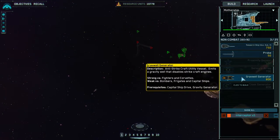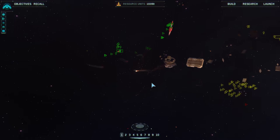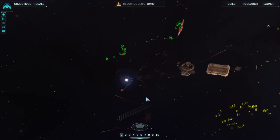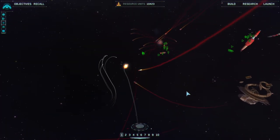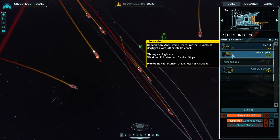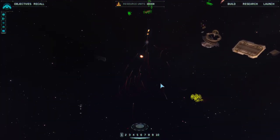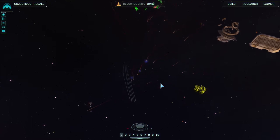I have gravwell generators unlocked. I find it's probably a good idea to build them one at a time — build one at your mothership and then one at your carrier. That way you have passive protection at both areas. I've noticed I've taken a lot of casualties visually on the sensor screen, so I'm going to bump up my reinforcements by another 10 each, because I might take 100% casualties in my initial attack.